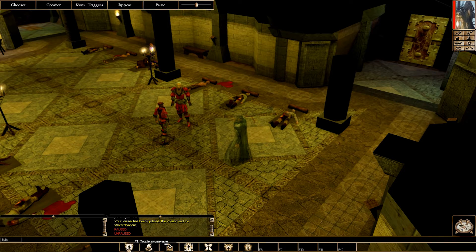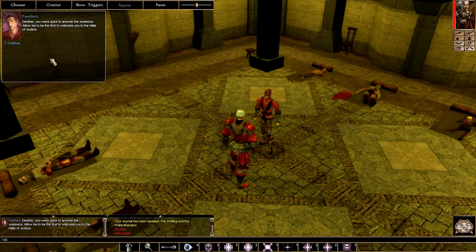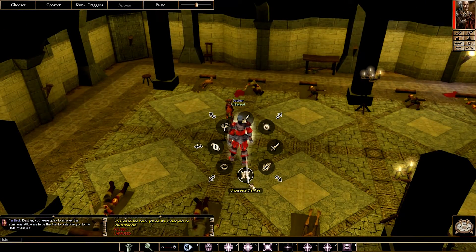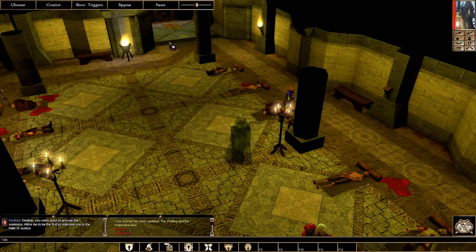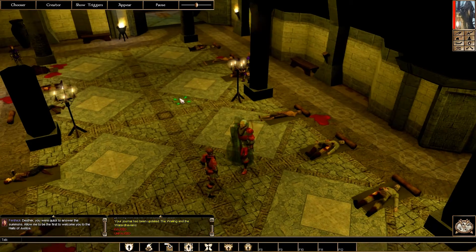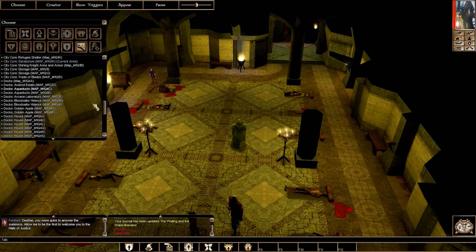You've got your hotbar here. You can toggle invulnerability so NPCs can't die, force kill people, automatically heal people, or take control of an NPC and make them walk around. You can teleport to people — if you click Go To on a character, you'll teleport straight to them. Those are the basics, but the main things are the Chooser and the Creator.